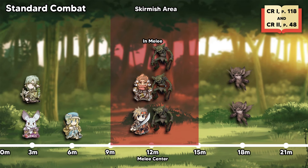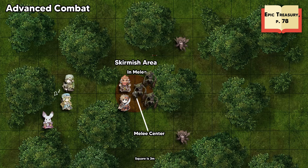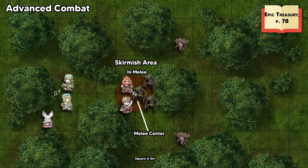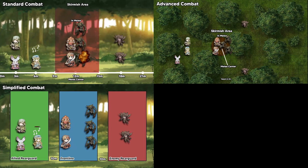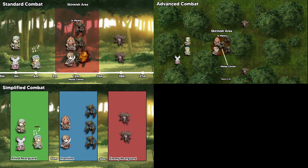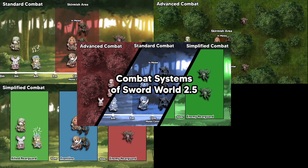Core Rulebook 2 introduces the standard combat system. Standard combat is played on a line, similar to 2D fighting games. Lastly, the advanced combat system, introduced in the Epic Treasury Supplement, utilizes a gridless 2D battlefield, although it can also easily be played on a grid if desired. All three build onto each other, each using the same core mechanics and principles. As you switch from simplified to standard to advanced, you gain more and more strategic depth to play with. You can easily switch between the three systems, using each when it feels most appropriate. For more details on the differences between the three, see our video about combat systems.